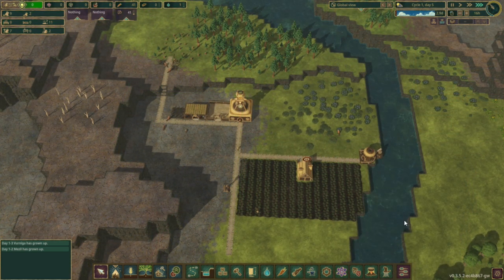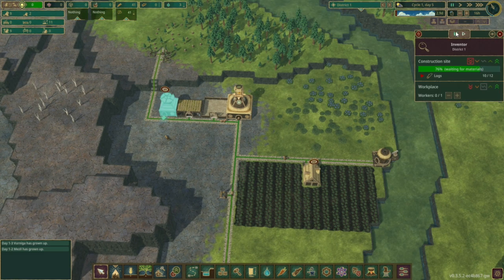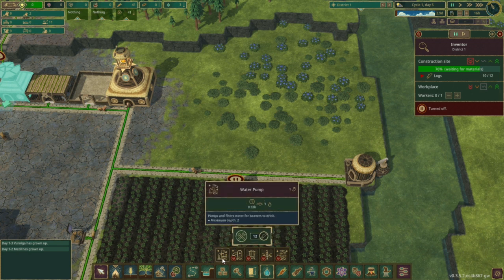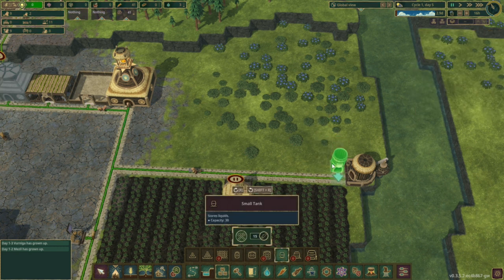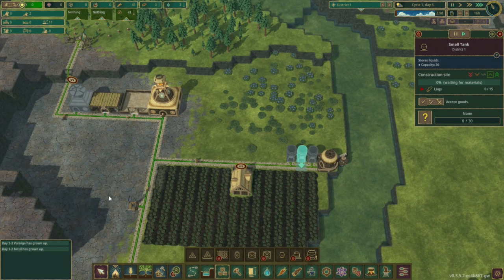And we're already getting into a drought situation here. So let's pause the inventor. Where is storage? We need some small tanks. Let's put the small tanks down here — three should be enough for now. Priority high, priority medium, and priority normal.